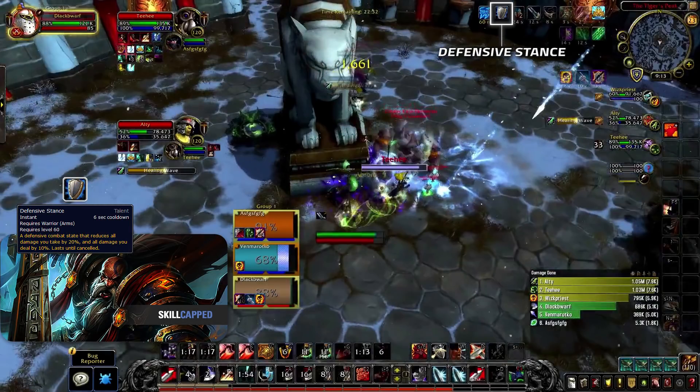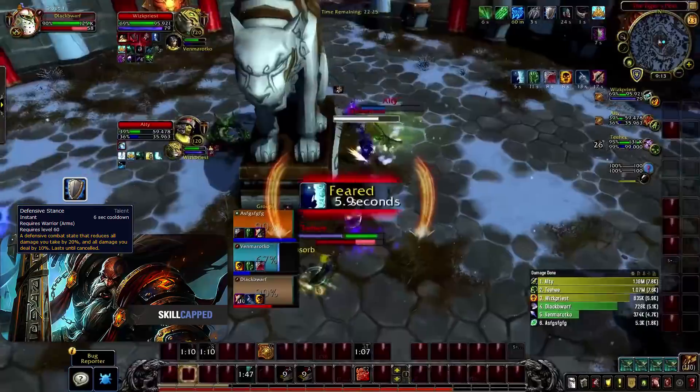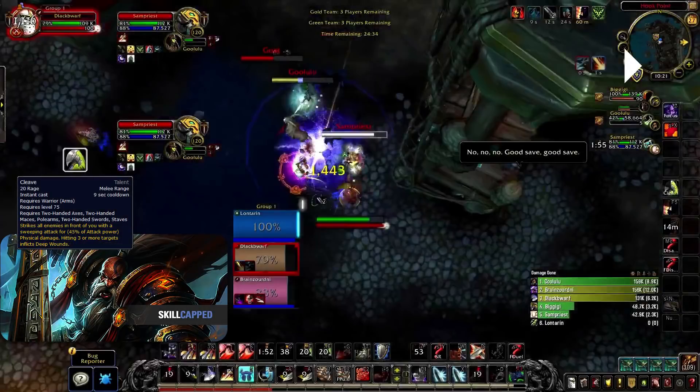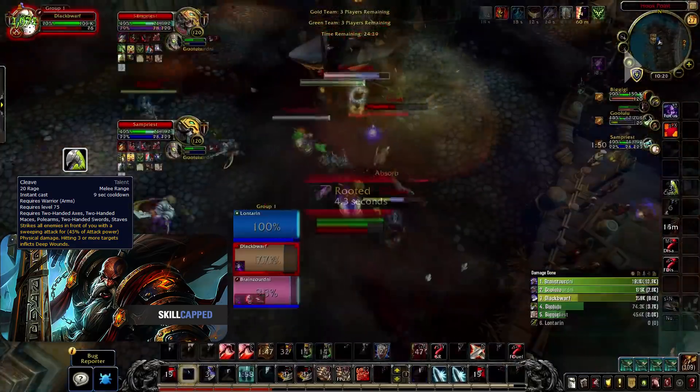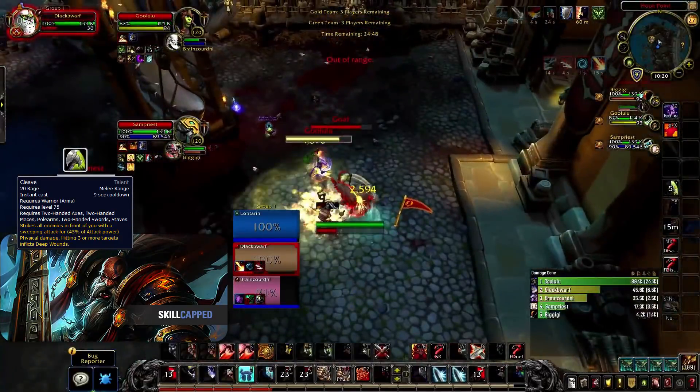Defensive Stance is once again the best option on this row, providing great tankiness which is one of the benefits of Arms gameplay. Bounding Stride could be okay if you know that an enemy team doesn't damage you and you could use the extra mobility, but it's highly risky so I'd only go for it if I didn't need Defensive Stance. When Cleave can reliably hit 3 or more targets it could become the go-to choice for passive pressure due to its effect of keeping up Deep Wounds, but this is unlikely in most arena matchups and the cleave ability itself does very weak damage.